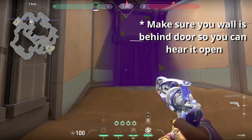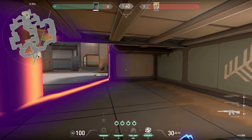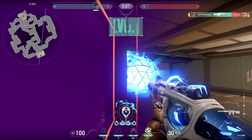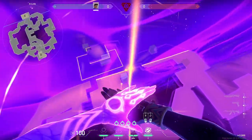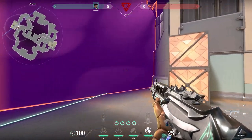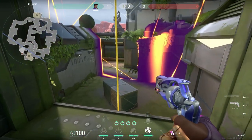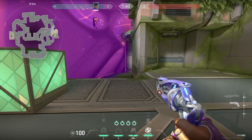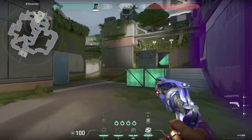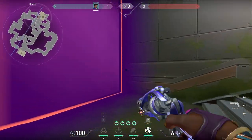On defense A, if the attackers are pushing through A main and ropes, you can put up this wall that denies their vision towards site. If they're pushing drop, block it off with this wall — I like this one because you can play deep under site and wait for attackers to push in. To retake site, if the spike is planted in the far left corner, you can put up this wall that blocks A main and most of site, leaving you a bit of room to defuse. If the spike is under site, you can put up a normal wall that blocks A main. At B, to prevent a push from B bench and B main at the same time, try this one to help out your tower player. For retaking site, you'll most likely want to block off arcade and tower if you're coming from spawn. If you know the attackers are B main and the spike is planted dice, you can cut off that choke instead.